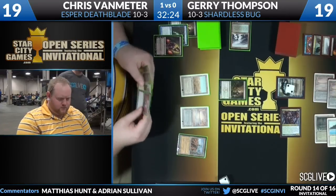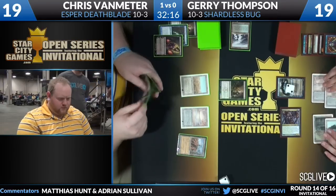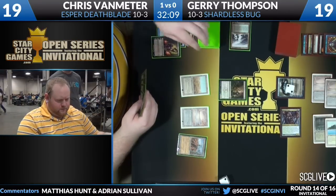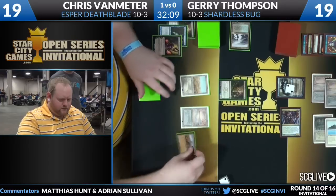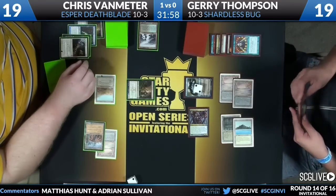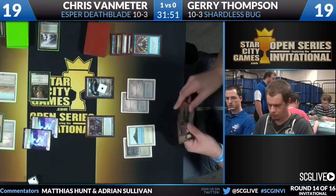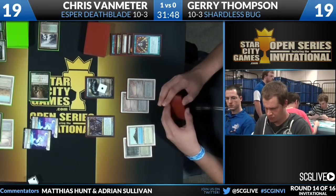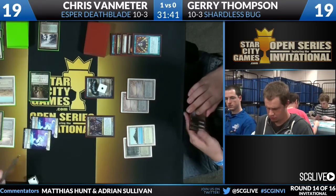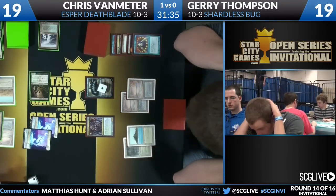When they do a discard, Brainstorm and Snapcaster go away. Interestingly, he decided to discard Snapcaster Mage instead of Lingering Souls — he values those 2/1/1 tokens so much in this matchup. Jerry plays Jace the Mind Sculptor, bounces the Dark Confidant. Shardless Agent attacks into Liliana — Lily dies. Chris had to pick between Deathrite Shaman and Liliana, and chose to keep the Deathrite Shaman.